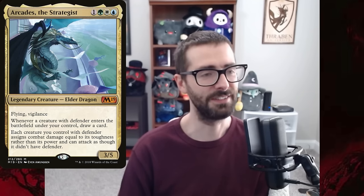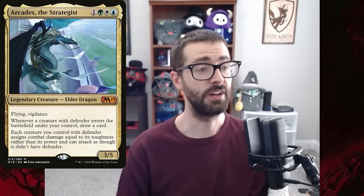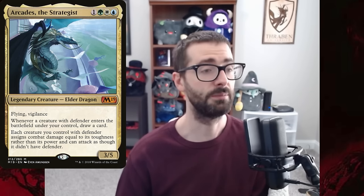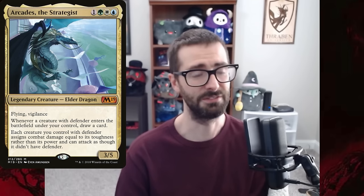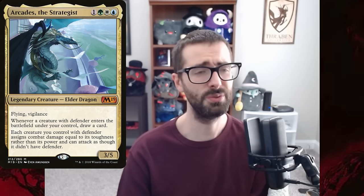Arcades is a 3/5 Flying Vigilance for 4 mana, which is understated by Legacy standards. Whenever a creature with Defender enters the battlefield under your control, you can draw a card. Each creature you control with Defender assigns combat damage equal to its toughness rather than its power, and can attack as though it didn't have Defender. Throughout Magic's lifespan, there have been a handful of effects similar to this one.